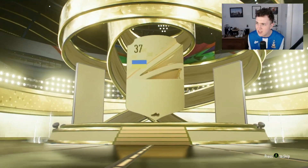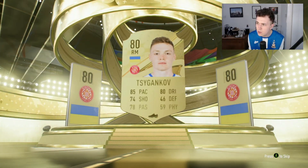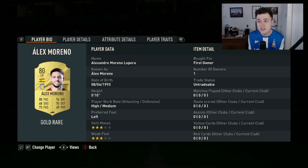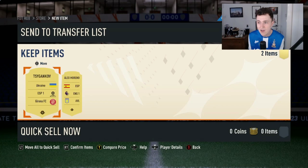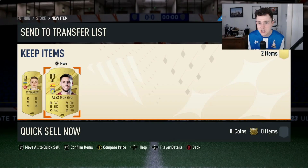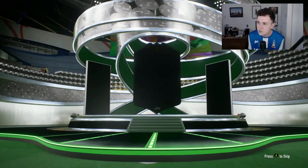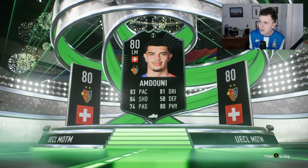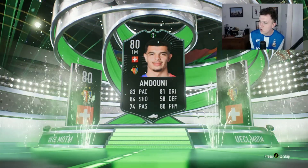Next up, a two-rare gold players pack. Fingers crossed we can get a board. We get a Ukrainian right midfielder from Girona — I'm not even going to try and pronounce that. Alex Moreno is not a bad shout with 88 pace, though he can't really do anything else apart from run. He's in the Spanish First Division. I think Moreno is probably the first player to potentially make the team. Next we open a small prime gold players pack and get a UECL Man of the Match from FC Basel. I didn't even know that was a thing that was in packs.